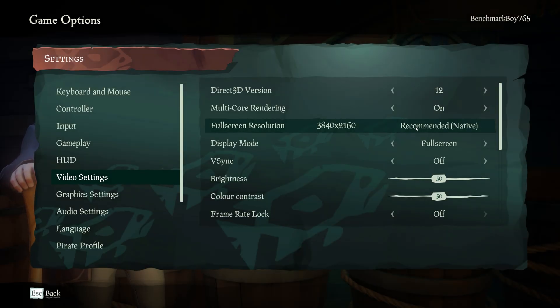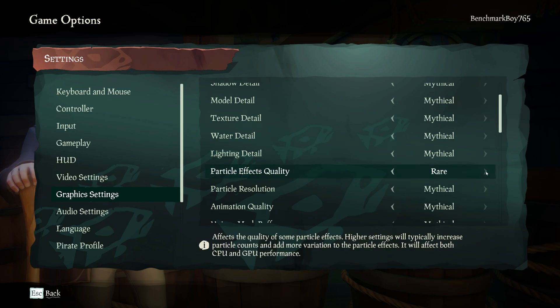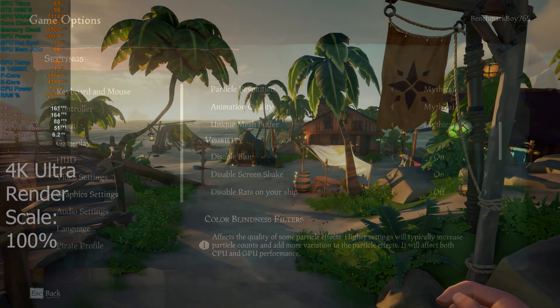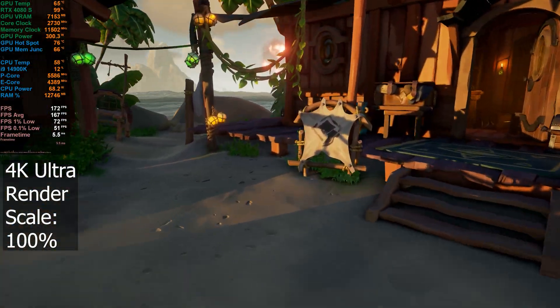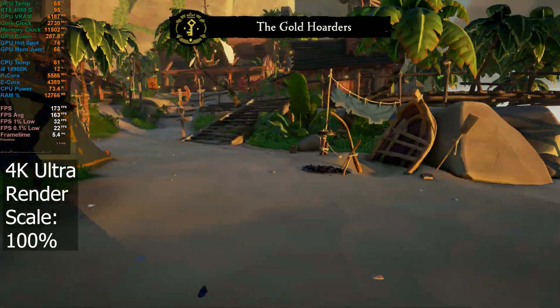I'm going to be testing Sea of Thieves on my 4080 Super, looking at 4K — you can see I've got that set here. Graphics-wise, I'm going to play with everything maxed out, so that means everything's set to Mythical. There's only one setting that the highest it will go is Rare, but the rest are set to the max. I haven't seen this game on this GPU yet.